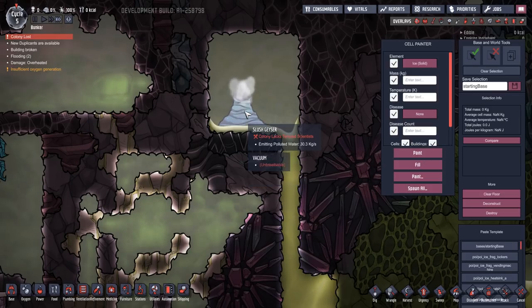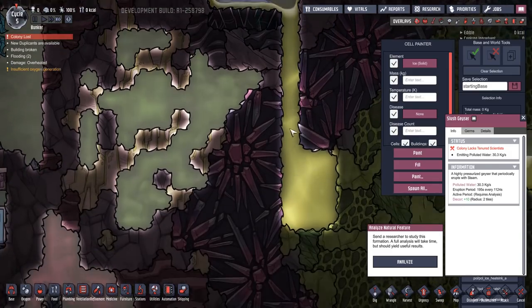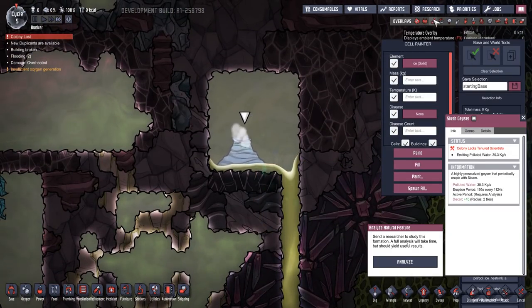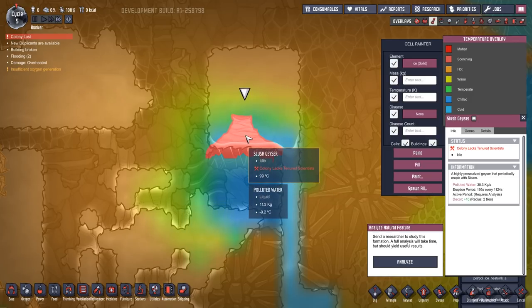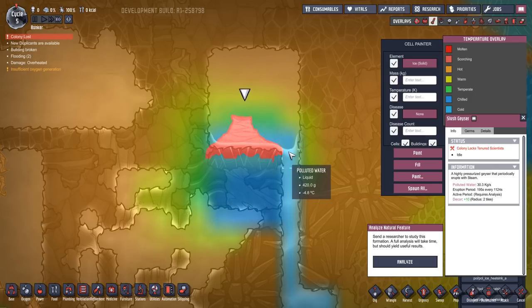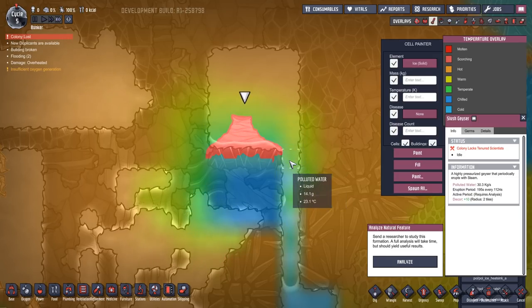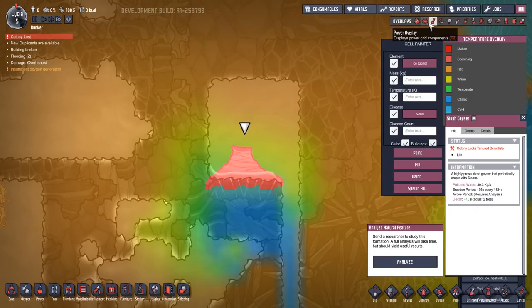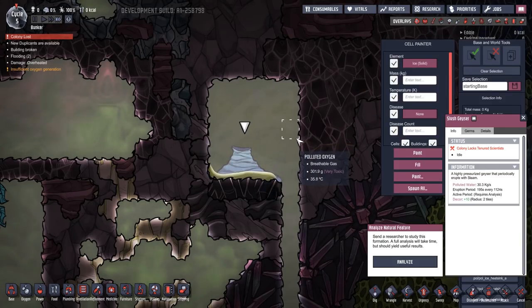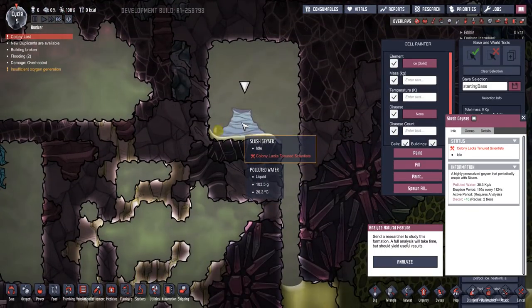Here's one of the more interesting ones — a slush geyser. Looking at this one, we can see it emits polluted water. I've opened a hole to let this out, which is really interesting — we can immediately get hold of some polluted water. It's called slush, so I'd expect the temperature to be cold. Cold polluted water — that's minus 9.4°C. If you find one of those, that would be a really interesting and easy way to convert that into nice cool water. Great addition to the game.